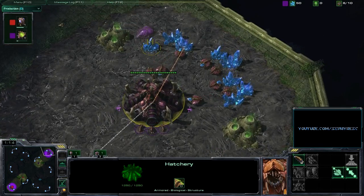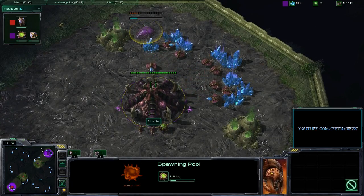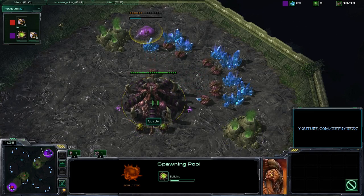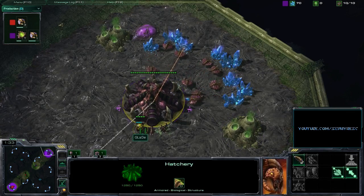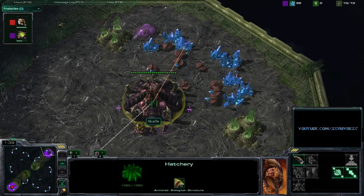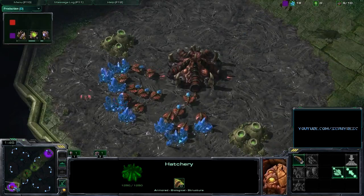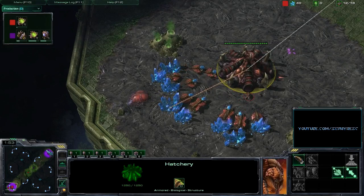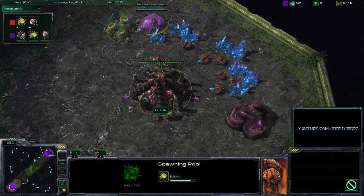I know Glade would have a Steps build in mind, and we are seeing him alter up right here, going for a very, very fast pool — this is a 10 pool here. He was going for 13 gas into 14 pool in previous matches, but now he's going for a 10 pool. This is purely a Steps of War build right here. No Overlord being produced just yet — there's the Overlord for Glade. This is a complete Steps of War build. Soft is playing a little bit more standard, going for a 13 pool, so it's just going to be a case of whether he can defend this super aggressive Steps of War specific build from Glade.